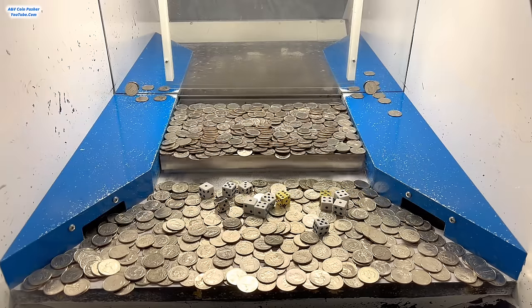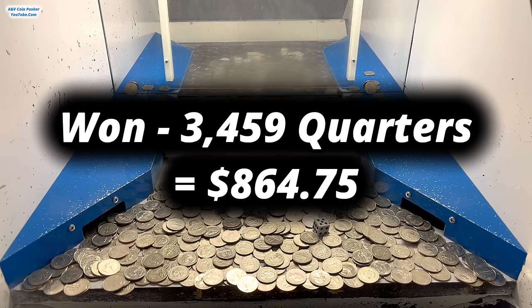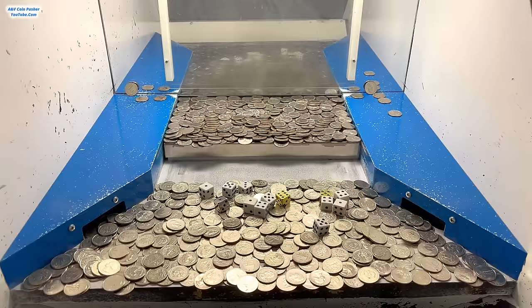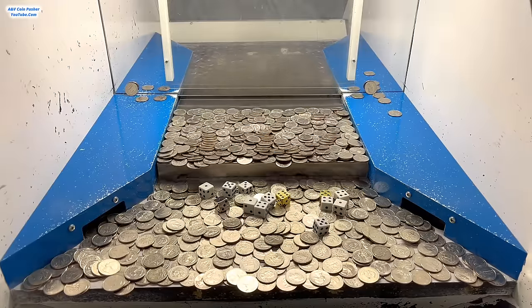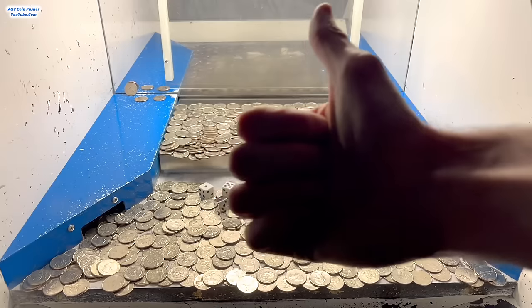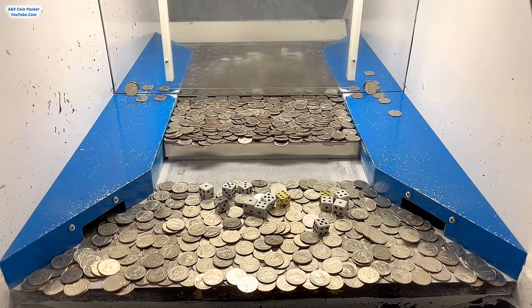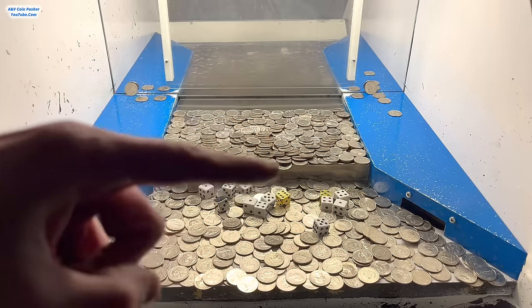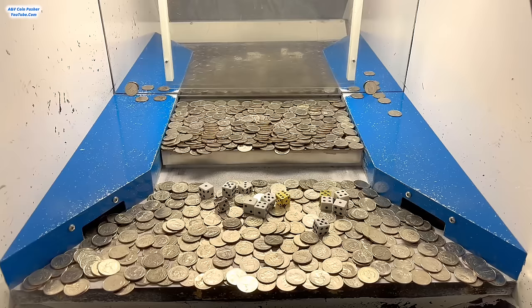Last but not least, we won about three thousand four hundred and fifty nine quarters, and unfortunately the silver dice landed on a one so we don't get to multiply the quarters — but dividing by four that's eight hundred and sixty four dollars and seventy five cents in quarters, which is not bad at all. That is an extremely good win for a 1.1 million dollar buy-in. If you enjoyed this video, hit that thumbs up button, subscribe, and turn on post notifications.